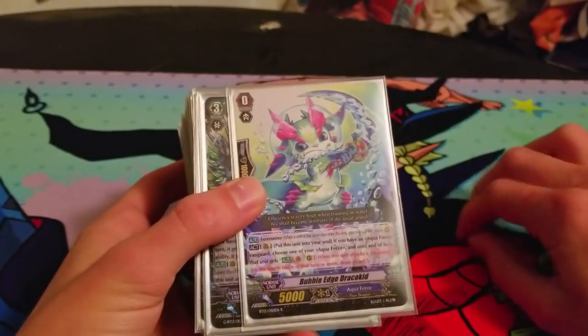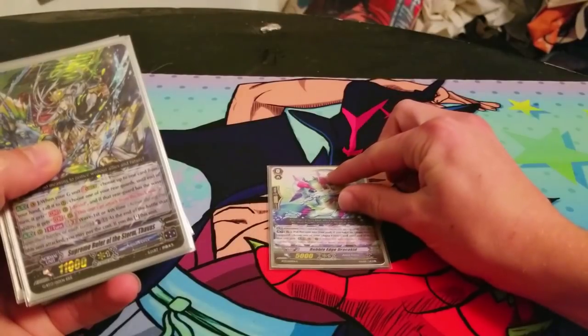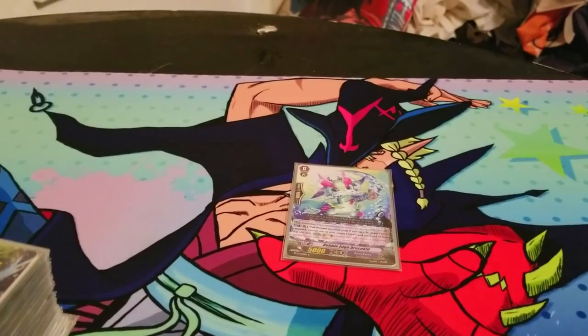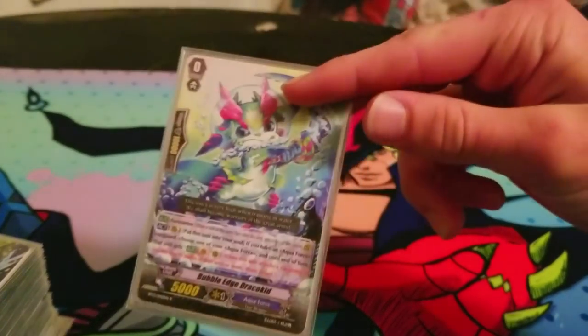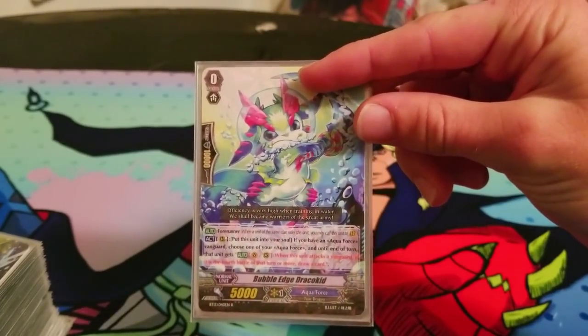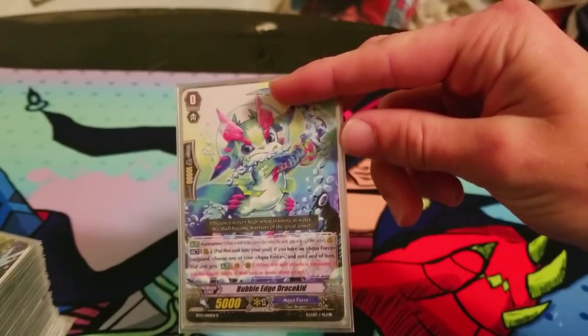About 50 seconds in, nice. Our starter is Bubble Edge Draco Kid. Its skill is Act: Shove Into Soul, and only if you have an Aquaforce Vanguard — which you will, because clan fights is a thing.